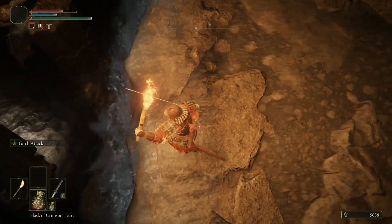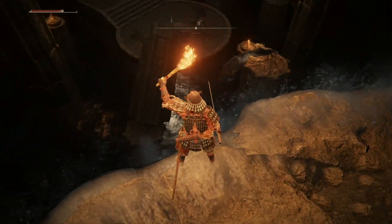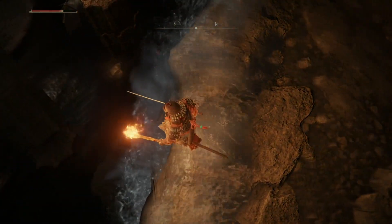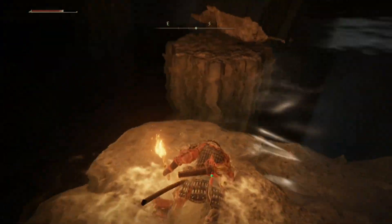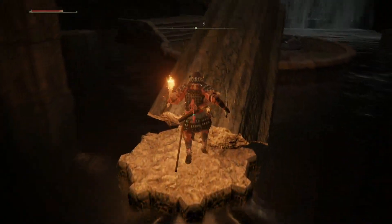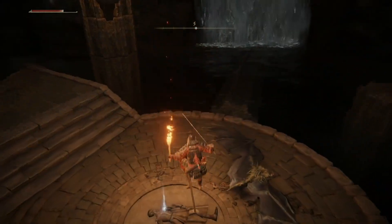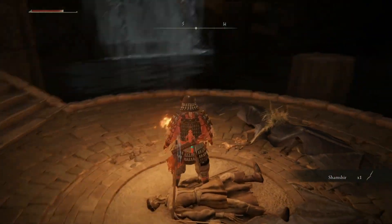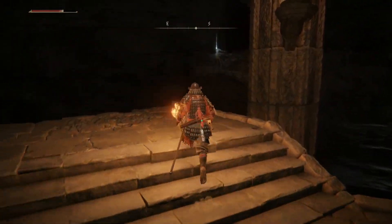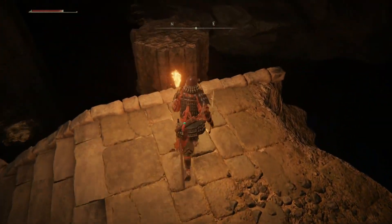What you need to do here is drop straight off this waterfall — do not go for that jump because you're probably not going to make it. If you fall in that dark water you're going to fall to your death. Just step right off the waterfall and you'll fall right down here. Then you can jump over here. Now that we've killed all these bats they're not going to bother us. You can get the Shamshir, which is a dex weapon curved sword.